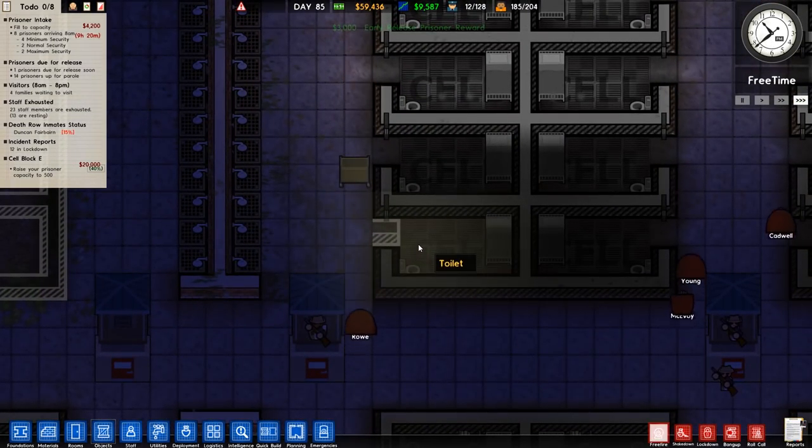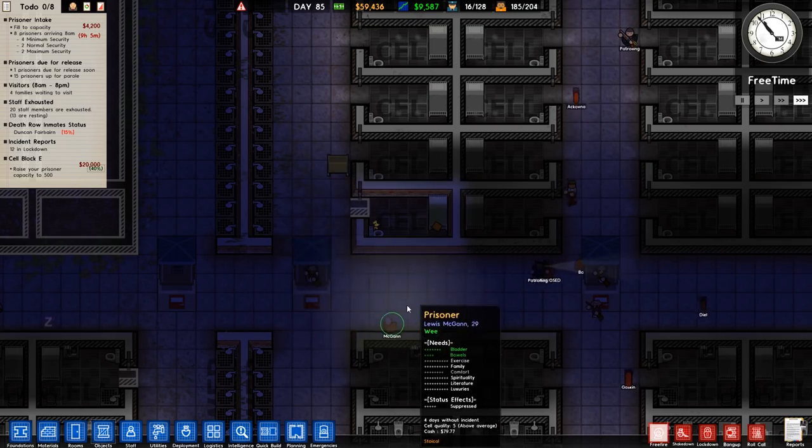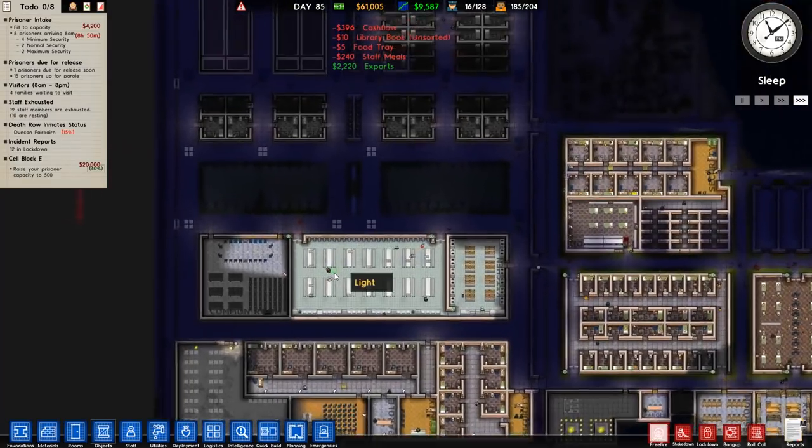There's an overdose which we've heard about, so we just need a guard to come along and sort that. There we go - they've picked them up, but the problem is that they have to take them to the other side of the prison, which is an issue.